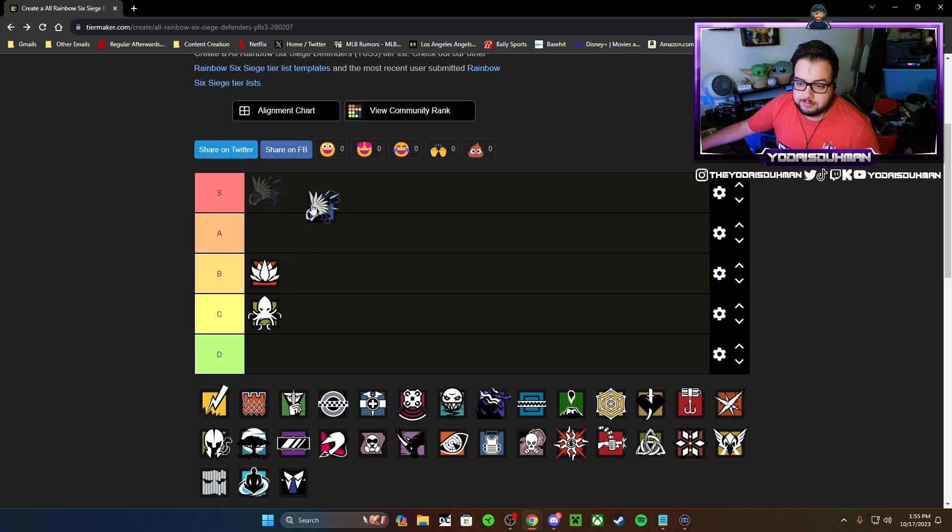Azami I'm going to straight up say is S tier. Her kunais are extremely powerful and she's one of the best operators in the game currently, especially with that cheese peek using two kunais to make an incredible peek hole. She's very versatile — you can use her instead of a deployable shield, or place her underneath a soft Mira to give protection. Her kit is very good overall; explosives will counter her ability but right now she's S tier.